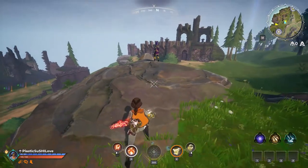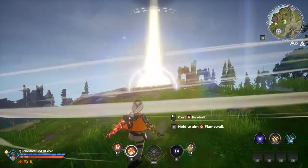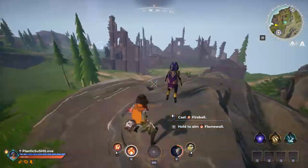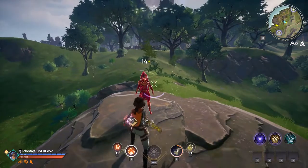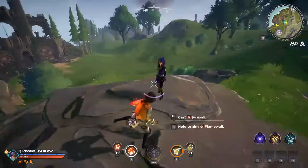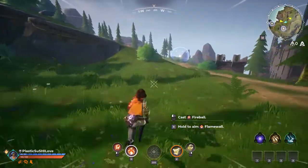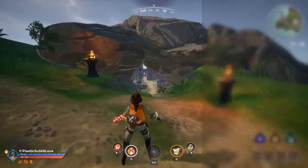The sorcery for the wind gauntlet is called Tornado. You have to be careful with this one — it sucks everything in: you, allies, and enemies. It won't really pull in a stationary dummy since it's designed to pull moving targets. It's not going to move from where you cast it.